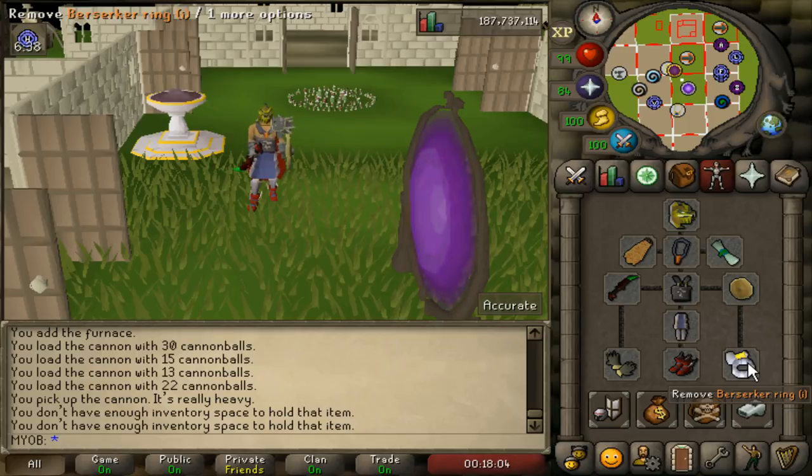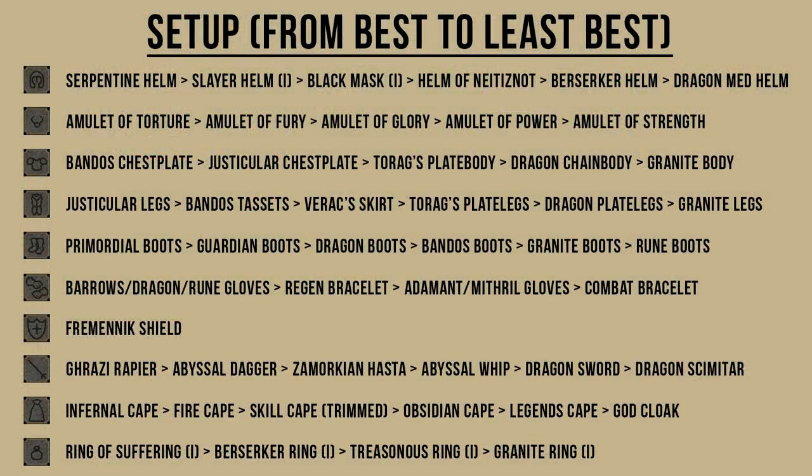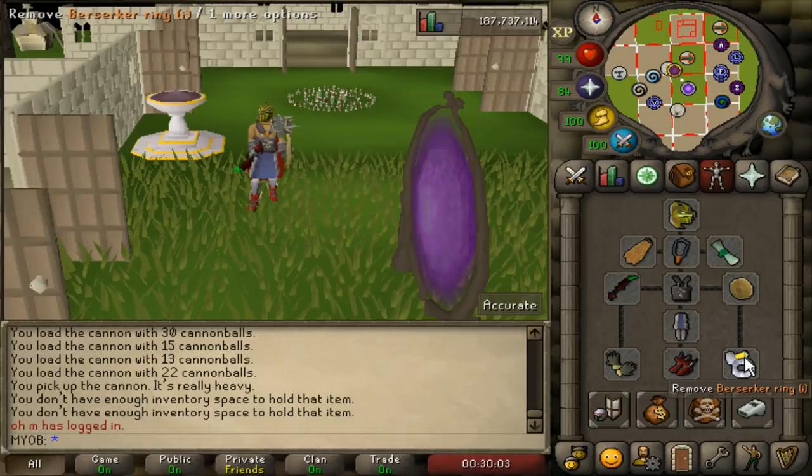However, I expect that most of you guys will not be able to copy this exact setup because it's very expensive, and most of you might not have the stat requirements to wear these pieces of equipment. Instead of showing you three different categories of setups, there are just so many options to choose from and I know a lot of you guys have different cash stacks and stats. So what I'm going to list on the screen right now is a chart of all the best pieces of armor that you can wear, from the best to the worst. Hopefully you guys paused the screen and got the best armor that you can wear.